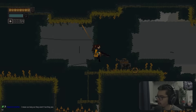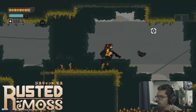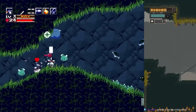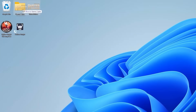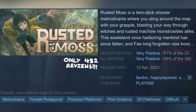First up we have Rusted Moss. I first saw the game in 2022 and didn't really know that much about it, but the art style was reminiscent of Cave Story, one of my old favorites, and the grappling hook platforming really piqued my interest. So I put it in the backlog and that's where it stayed for about a year. That's how it seems to be for most people since the game really hasn't had that much attention. So let's give it a shot.